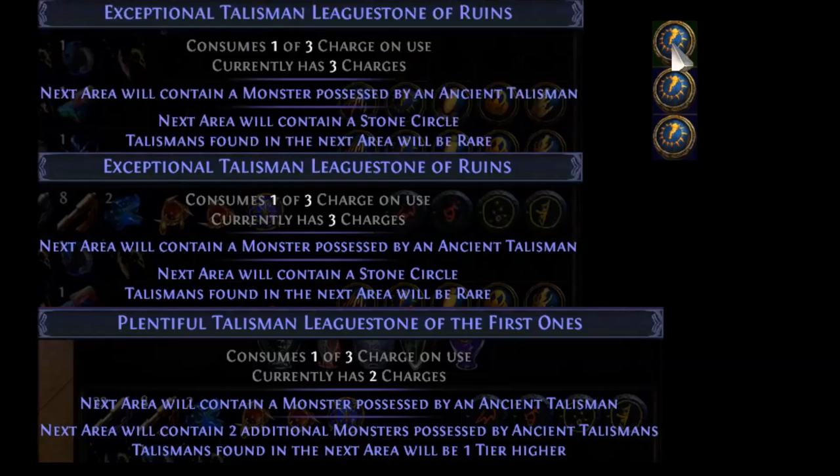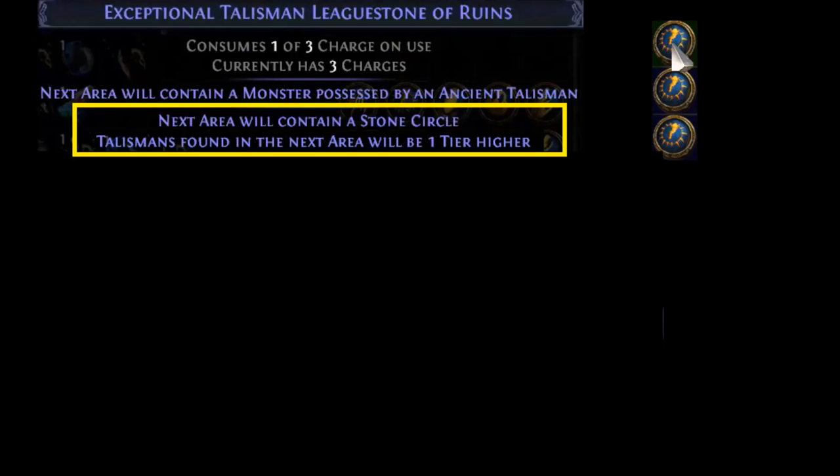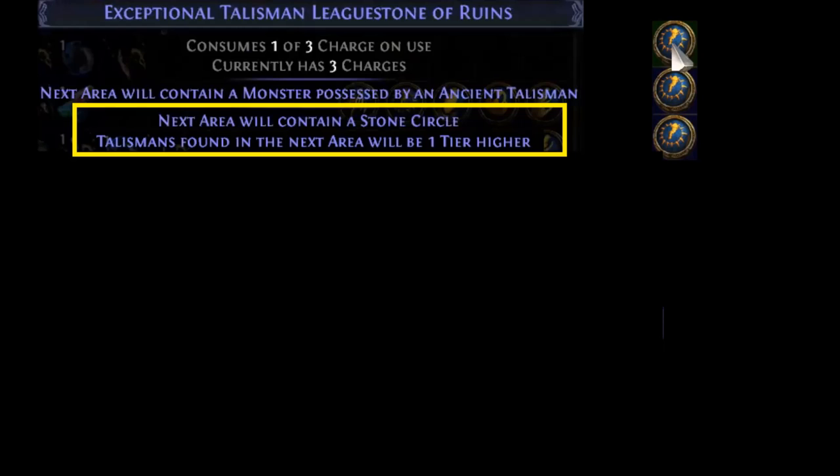In conclusion, in order to farm talisman effectively you need options — both in the league stones and in the talismans to create optimal sets. So I advise you to save up your talismans for end game, to ensure they all have a decent item level to spawn the appropriate Riegwald boss instance, and to milk the jackpot talisman league stone to the maximum value. Good luck in your legacy league, and thanks for watching.